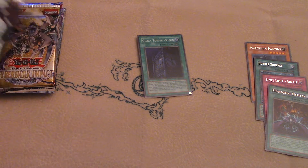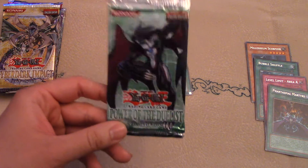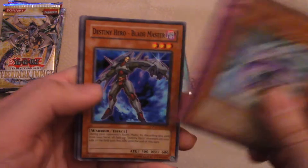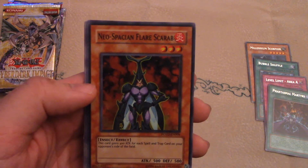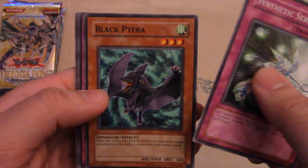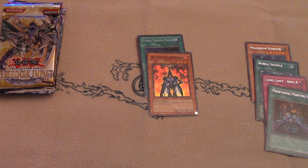Next we got Power of the Duelist. The Alien archetype and the Neos archetype were introduced in this set. Let's see what we get. Bite Leon. Blade Master looks cool. And we got another foil — it is Neospatian Flare Scarab, looking cool. Another super rare there. Rescue Ride. There you go, we got another foil — I am happy with that.